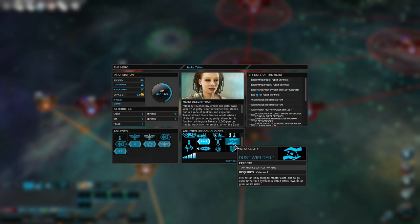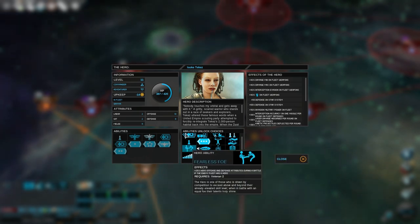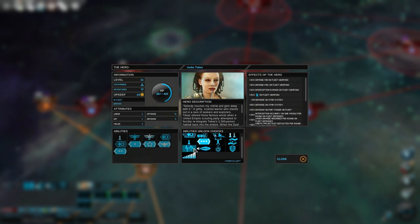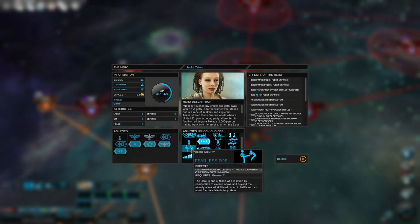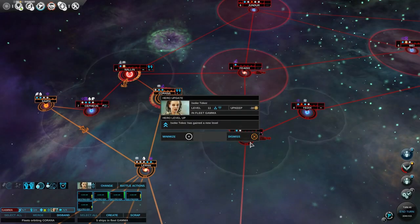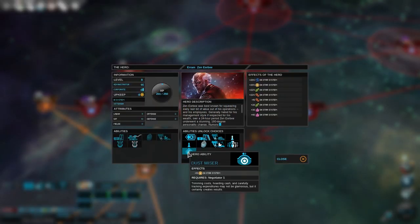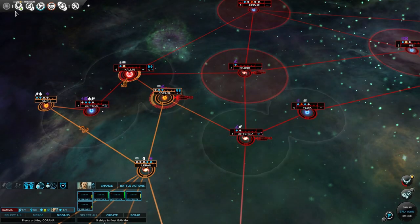I'm going to grab fearless foe, because the one thing I could lose to is meeting the primary fleet of my enemies with a hero on them — and fearless foe gives a nice bonus against fleets with heroes. My administrator also got an extra level, so I'll grab the extra gold bonus since I quite need that.